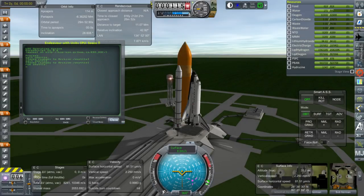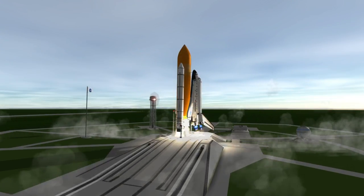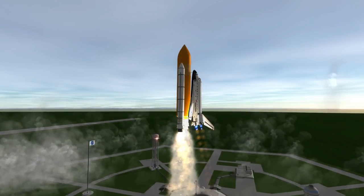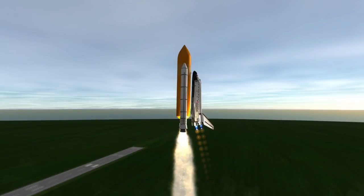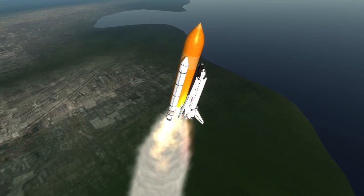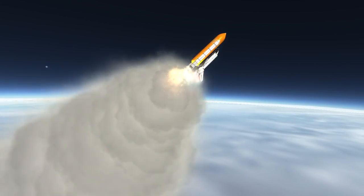Next is a Space Shuttle — this is Endeavour on STS-88, carrying the Unity module with PMA-1 and PMA-2. PMA stands for Pressurized Mating Adapter. They adapted between the common berthing mechanisms on the American modules and the APAS system previously used by Apollo-Soyuz, updated for Buran, used on Mir, and ultimately used on the Space Shuttle. The Space Shuttle docking port was an APAS system — those are the docking ports the shuttle can dock on.